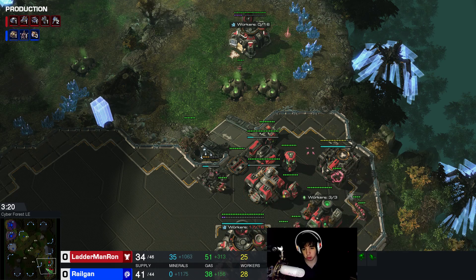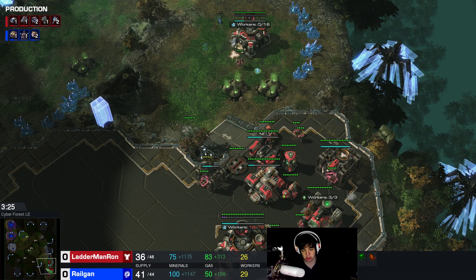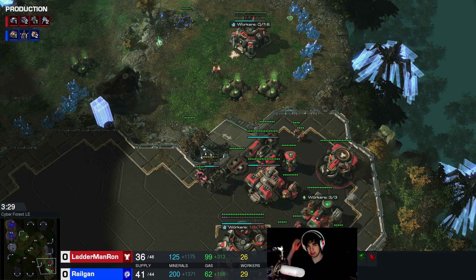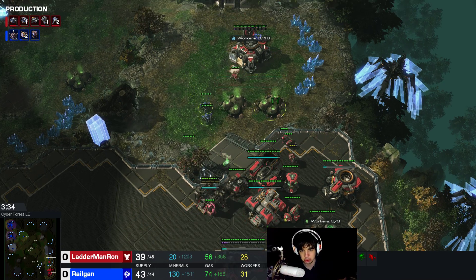Generally if my opponent opens with a reactor marine opener it's better to build more roaches. At least that's what I believe, but a lot of opponents just kind of die against the free roach pressure.